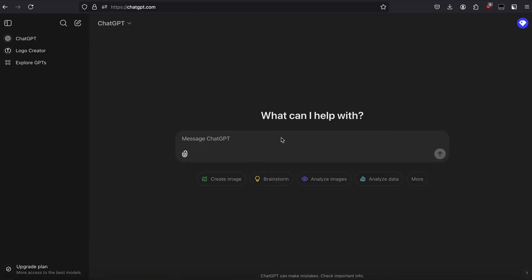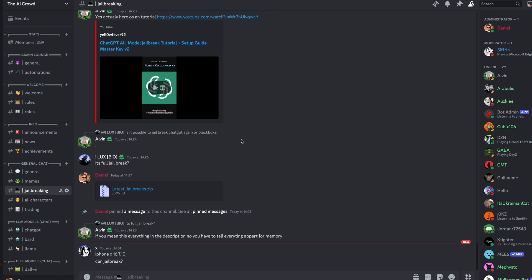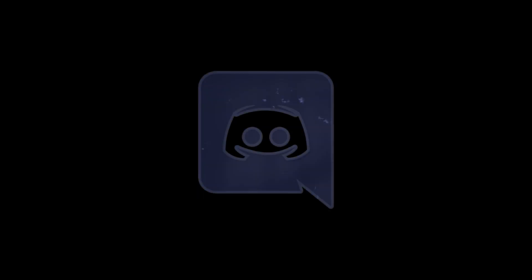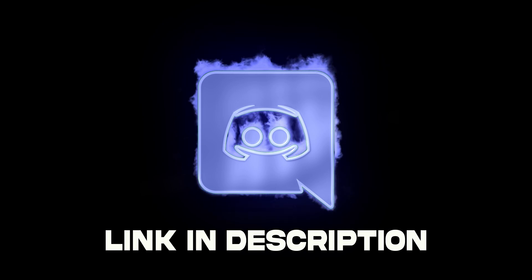Now the first one here doesn't really have a name, so I'm just going to call it the Villager Prompt. By the way, all these prompts are going to be in my Discord, so make sure you join that. We have a ton of people in there that love talking about AI and different jailbreaks for ChatGPT, so if you want to be a part of that community, the link is in the description.